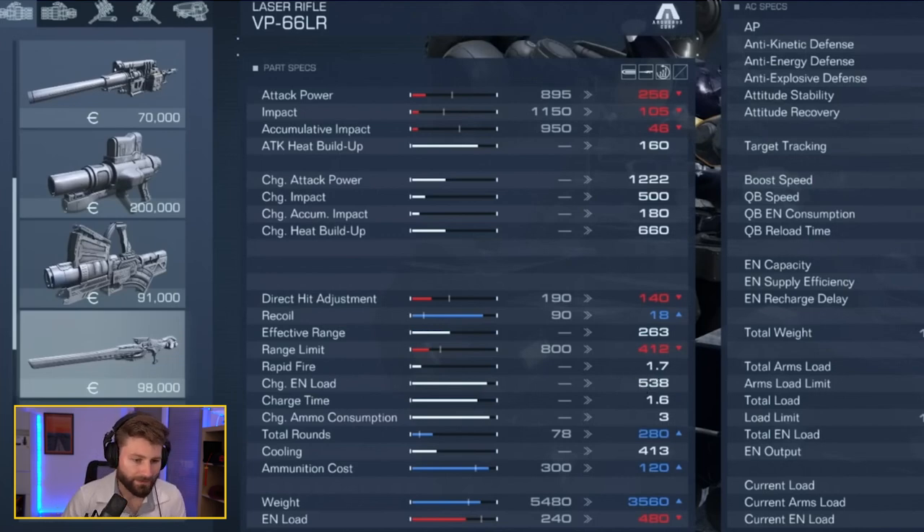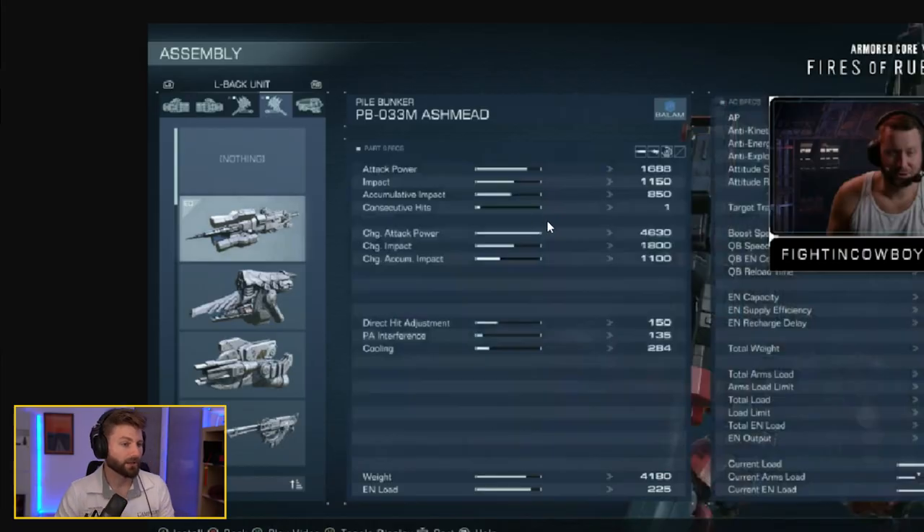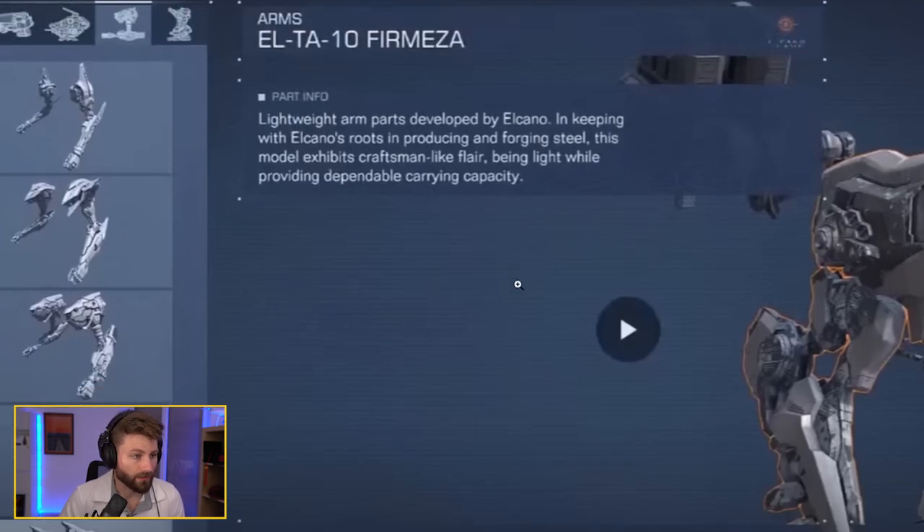The pile bunker has a PA interference stat, which I think stands for pulse armor interference. If you attack a unit with pulse armor using this weapon, it deals additional damage or stagger. We saw this with the bubble gun during missile fights, and many other melee weapons have it too. On the arms side, there's also firearm specialization, which I believe works with effective range and range limit to help shots land and avoid ricochets.